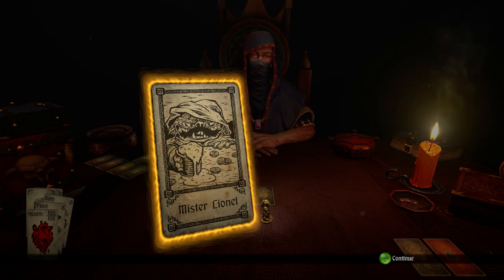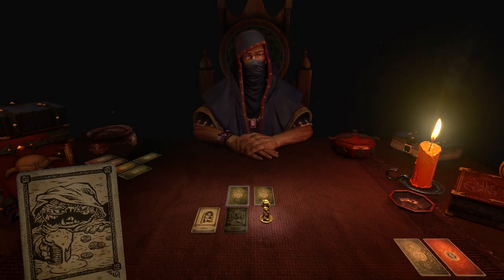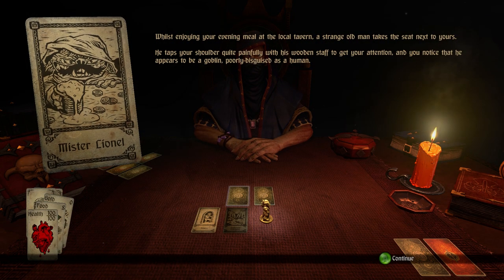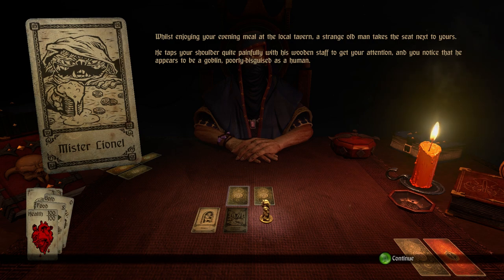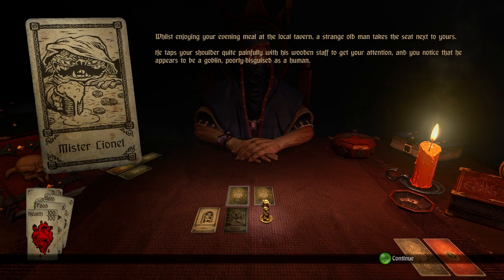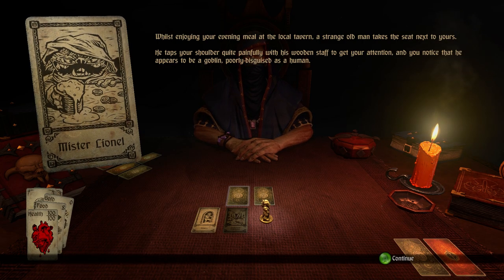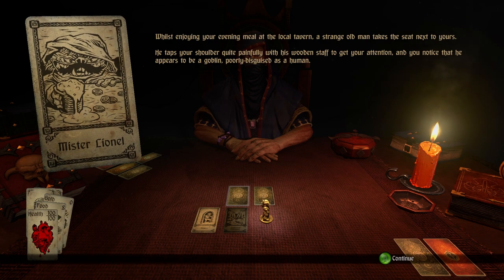Mr. Lionel — I was never a fan of illusion or pretense. Here, I'll make an exception. Whilst enjoying your evening meal at the local tavern, a strange old man takes the seat next to yours. He taps your shoulder quite painfully with his wooden staff to get your attention, and you notice that he appears to be a goblin, poorly disguised as a human. Yeah, judging by that picture, that is a very bad disguise. He's even got a mustache.